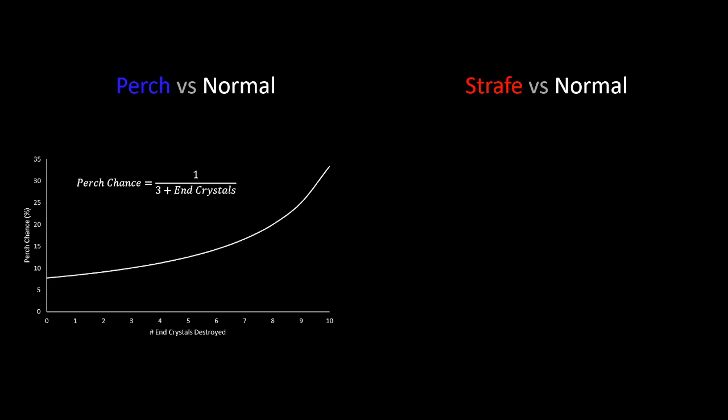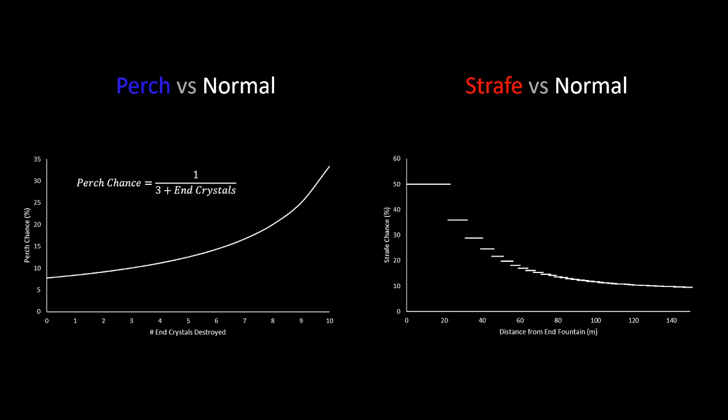One thing to note about this graph is the slope. If we're using a bow and arrow and take out the first end crystal, our odds go from 7.7% to 8.3% perch chance — not really much of a difference. But taking out the 10th and last end crystal, our odds would jump from 25% to 33%. So basically the later crystals destroyed are much more impactful than the first few. Now if the dragon doesn't decide to perch, it needs a second graph to determine if it will go into strafe or normal phase. The takeaway point is that the further the player is from the end fountain, the less likely the dragon is to go into strafe mode. A lower amount of strafe phase is what we want — if the dragon is staying in normal phase more often, it means higher odds of rolling a perch.